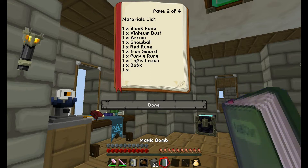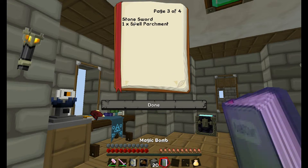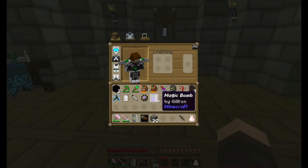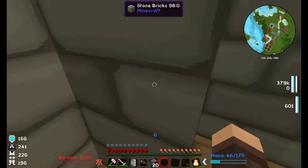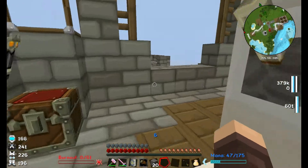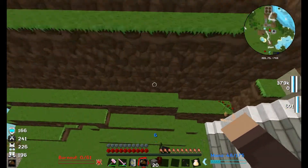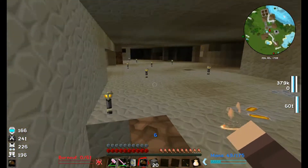For the Magic Bomb we need: blank rune, vintium dust, arrow, snowball, red rune, purple rune, lapis lazuli, book, stone sword, and spell parchment. I'm going to leave that until next episode and gather up all of those. I'll also probably try to level myself up.